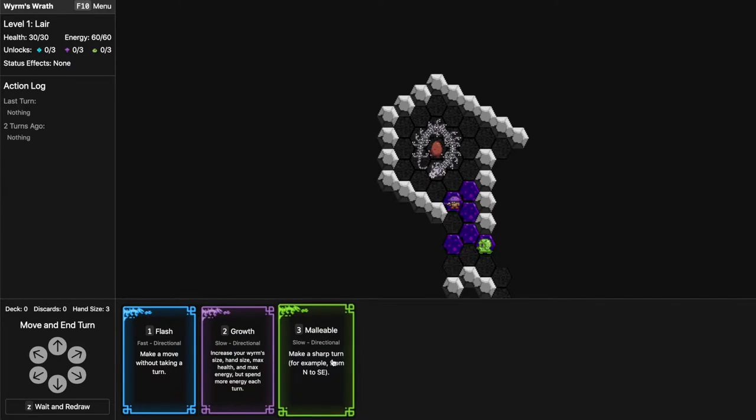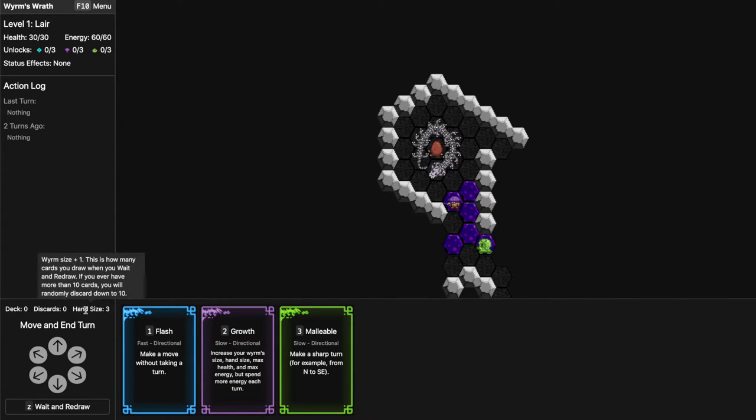Our deck is kind of infinite because we can redraw all the cards, but at any given moment we can hold a maximum number of cards which increases throughout the game. We have HP and energy as our two resources to spend, and those are affected by what we eat and how we grow.